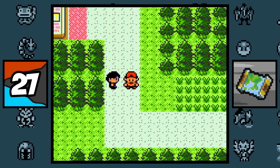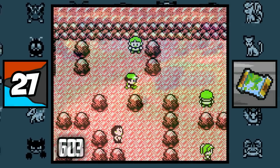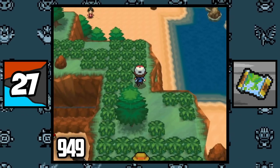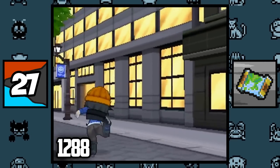The ranking for each region in terms of population goes as follows: Johto with 452 people, Hoenn with 598, Kanto with 603, Galar with 727, Sinnoh with 755, Unova with 949, Alola with 1,005, and finally Kalos with 1,288, making Kalos the highest populated region.